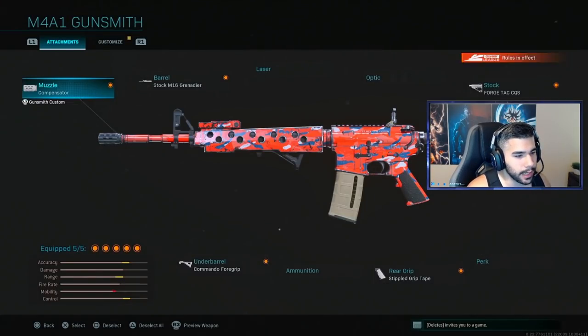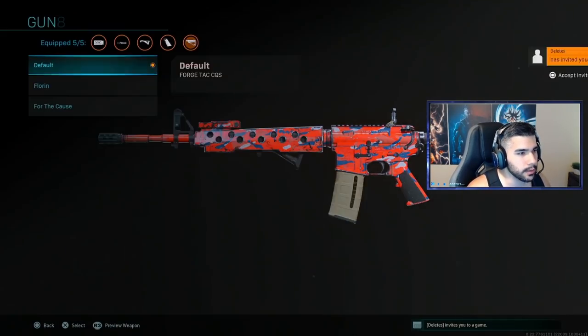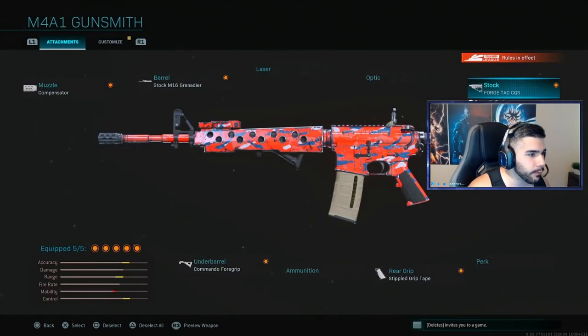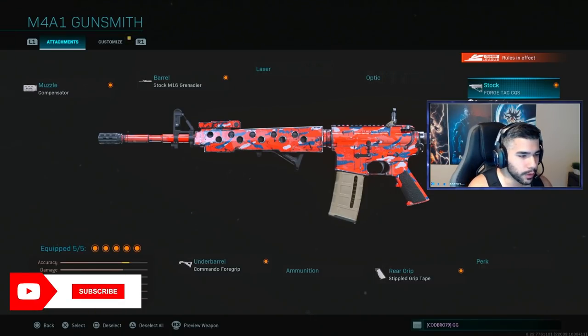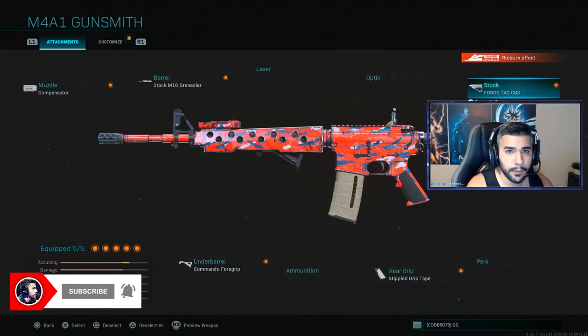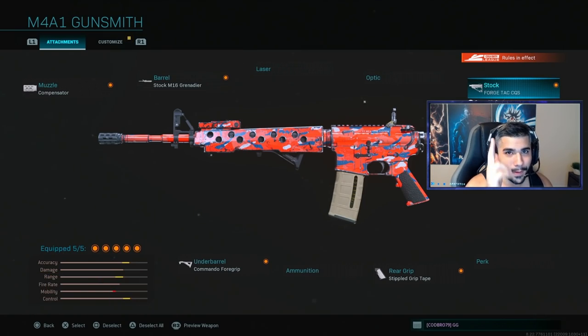For those wondering what class I was running — this is the no-recoil M4A1: Compensator, Commando, Grenadier, Forge Tac, and Stippled. It's a lot slower M4 class but it just beams like crazy, super dominant and consistent. Guys, you gotta try this class out. Hope you enjoyed the video — make sure to leave a thumbs up, subscribe to the channel, we're slowly making the climb to 200K subscribers. Share if you'd like, and I'll see you guys next time!